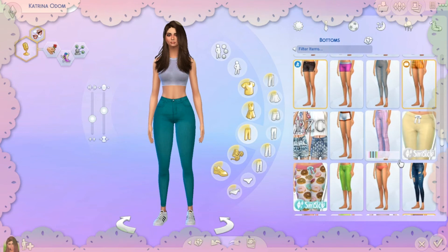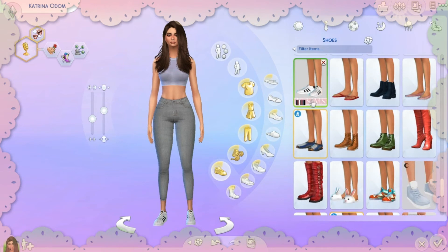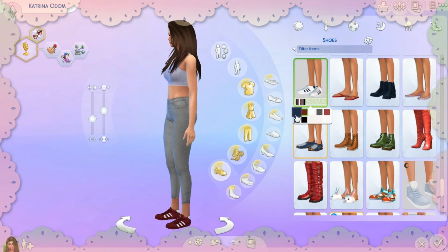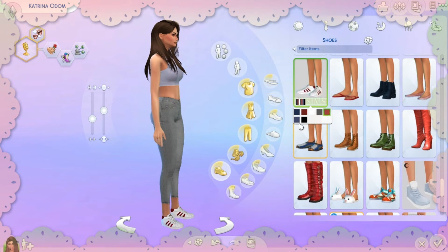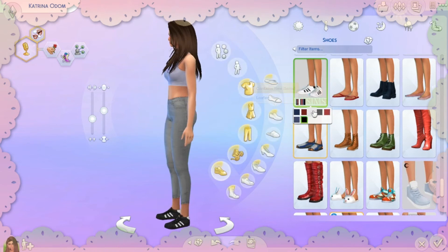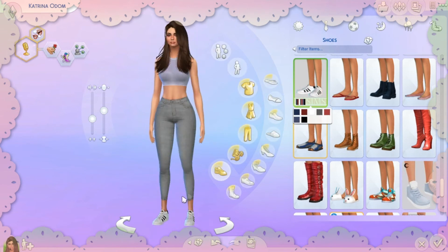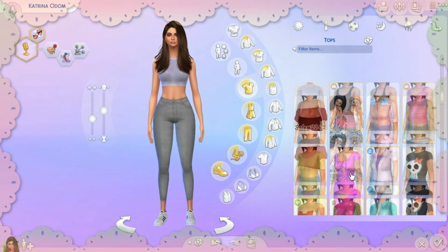For shoes, my all-time favorite is the GS Sims Adidas — I think it's the Superstar. It has a lot of colors. The black and white versions are great; I use both a lot. I actually own these shoes in real life, so why not use them in the game too!